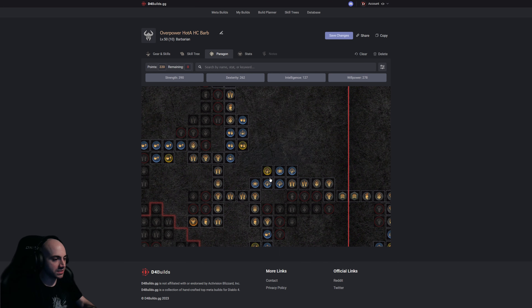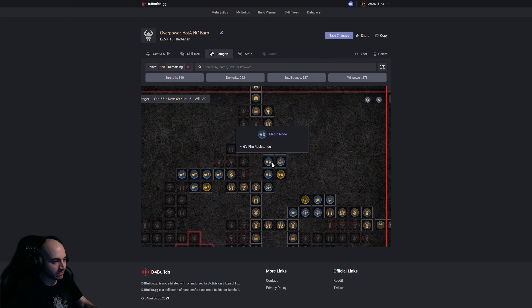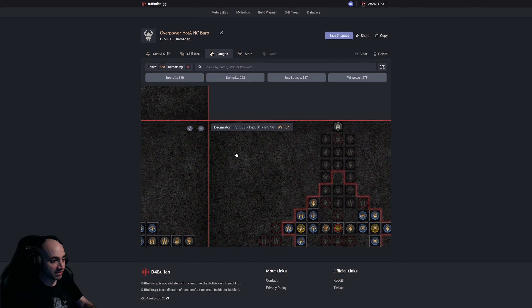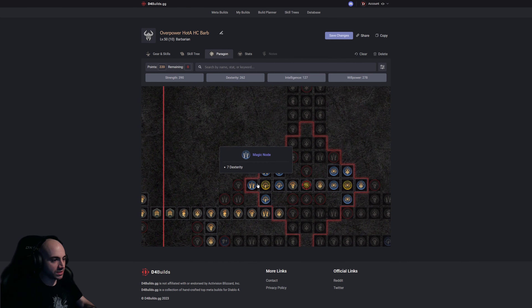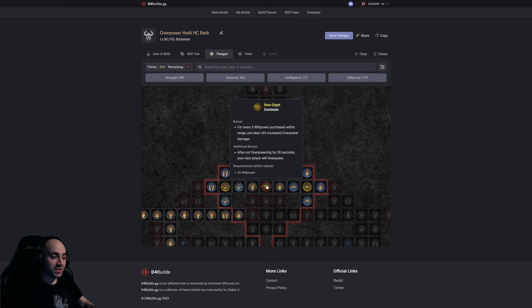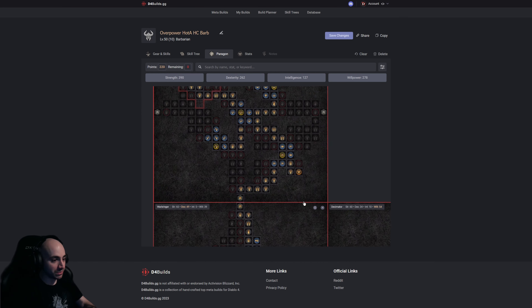We grab maximum fury and fury-on-kill nodes, then fire resist and life. We then grab the Decimator glyph — physical damage and life right off the node, a little more damage to vulnerable enemies (we do have a way to inflict vulnerability), and damage reduction from vulnerable enemies. The key node: after not overpowering for 30 seconds your next attack will overpower — so guaranteed overpower every 30 seconds, plus the overpower from weapon swaps. Overpowers hit so hard it's absolutely worth it.